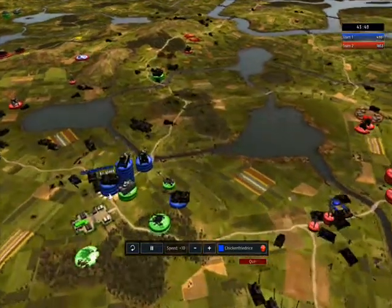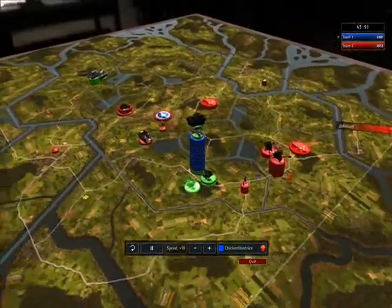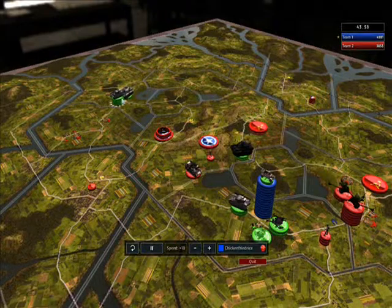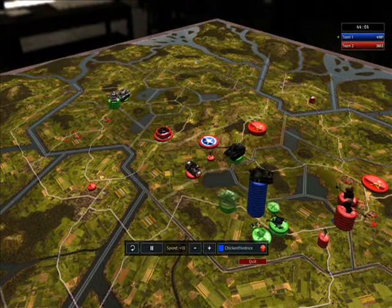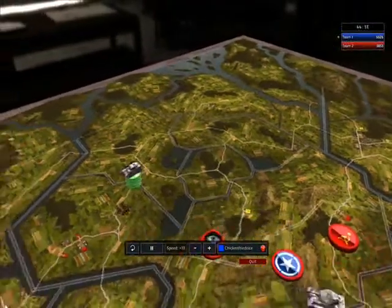This guy lost his headquarters but has a tank base, so he starts making some tanks to build a small army. As you can tell, he forgot to take out this airstrip — that comes back later on in the game to bite us a bit.